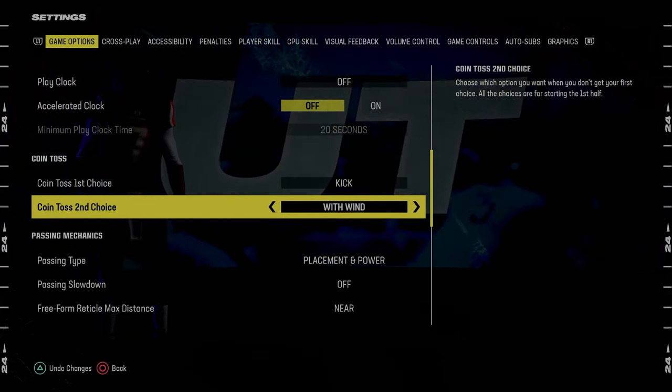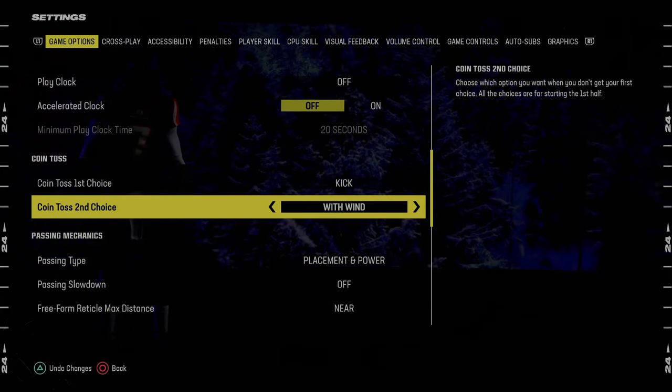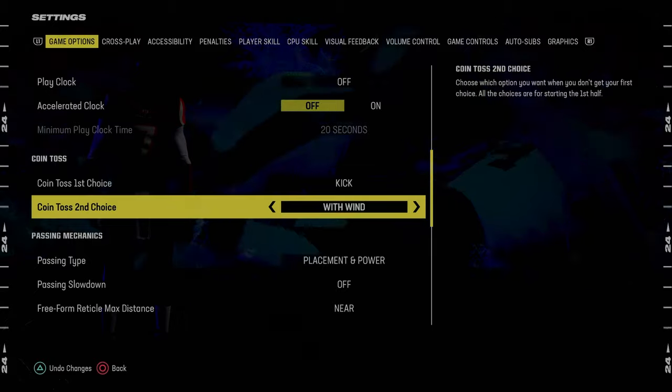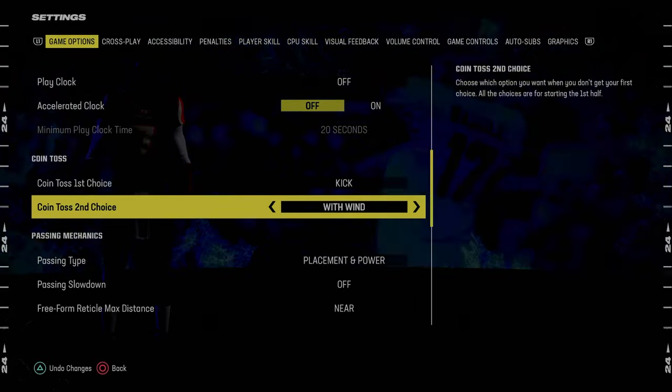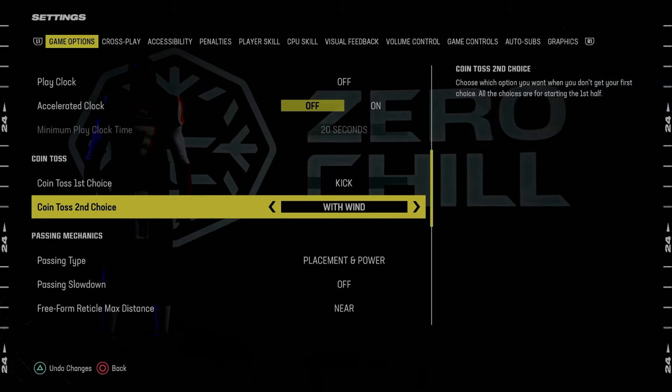We also put 'with wind' here. The main reason is just so that if there happens to be wind in the stadium, we will have the wind behind us — so we're not kicking into the wind, but we're kicking with the wind in the second half when you might be kicking a game-winning kick or something. That's the only reason for that setting.